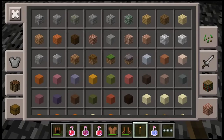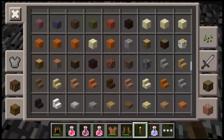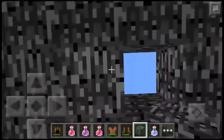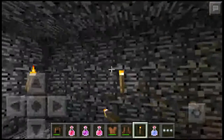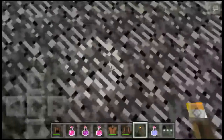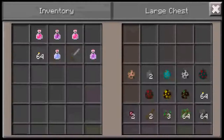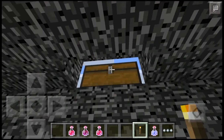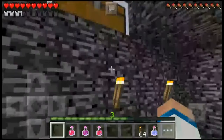First of all we need to get our bedrock structure back to normal. Let's put that here, let's put this here. Where are the torches? Let's put some torches over here. Okay, we got all our armor back, although it is pretty damaged. Apparently we didn't do so good against the creeper. Let's try this again — back into survival mode.